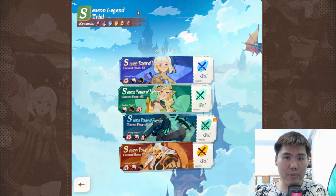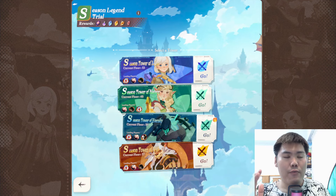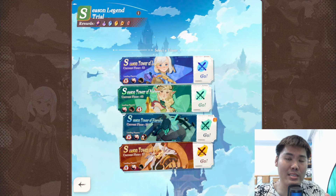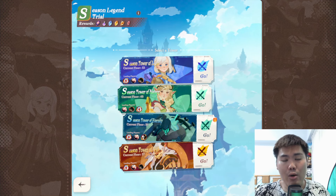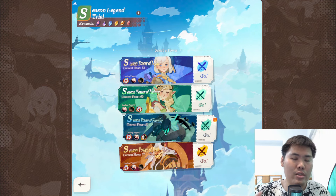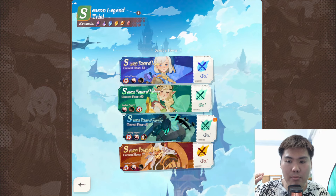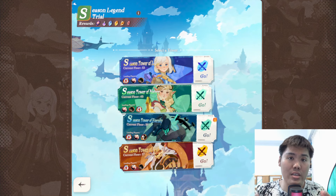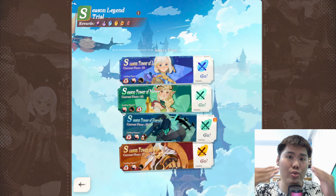Hey there and welcome to this AFK Journey video. Today I'm going to talk about the Season Legend Trial teams for the different factions that I run on my main account. Before I begin, a few disclaimers: I'll be basing the teams on my main account where I have a lot of units built up at a really high tier — you can call it a pay-to-win account. For yourself, if your team is less developed, always use your stronger units in terms of tiers, because higher tiers give you more stats and a higher chance of clearing harder difficulty challenges.